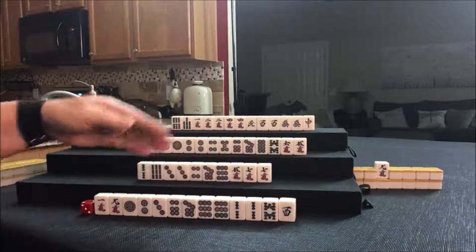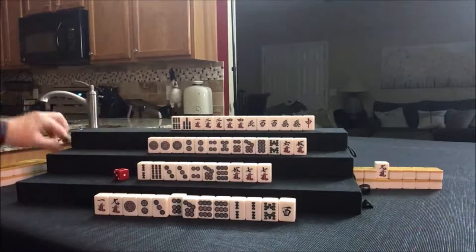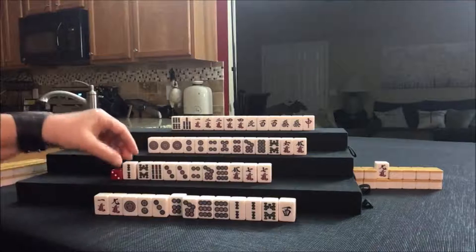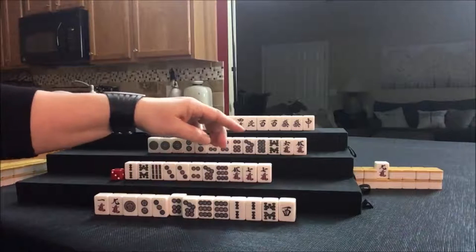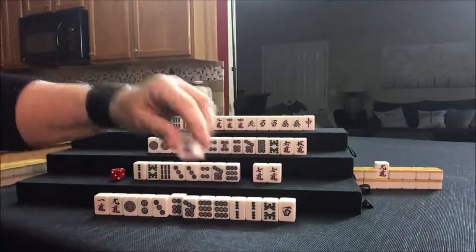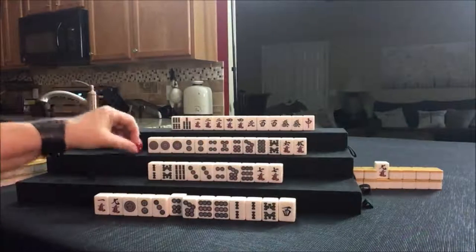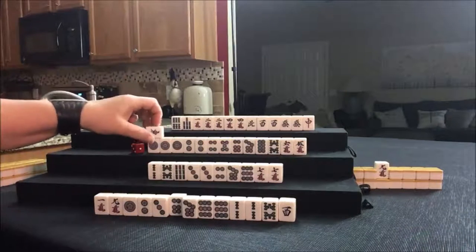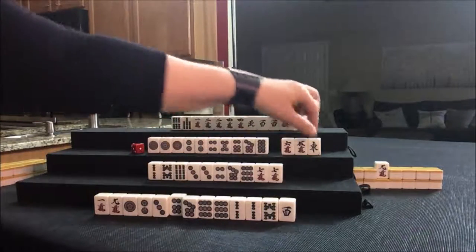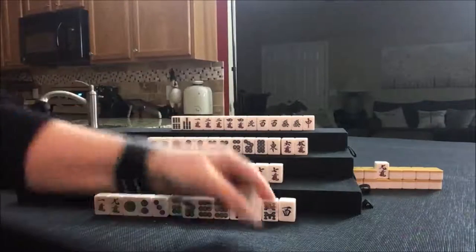We can discard this next, maybe. Four bam — nobody can take it. We're going to draw. Eight bam — we want to pair up here. Let's discard the five crack and draw. East — maybe we could switch to Honitsu, half flush. That could bring value because it's the wind of the round. Let's throw the eight bam, and nobody can take it. Up here we're going to try for Honitsu, half flush.